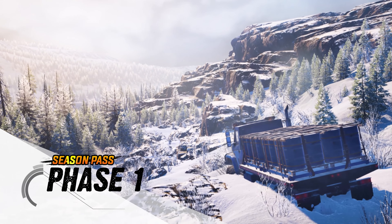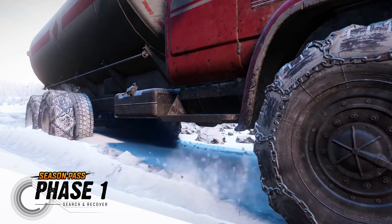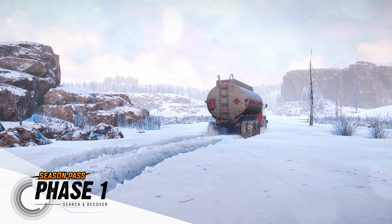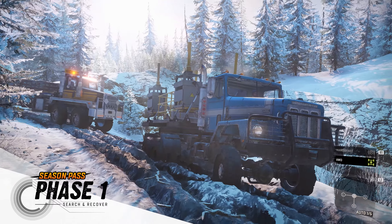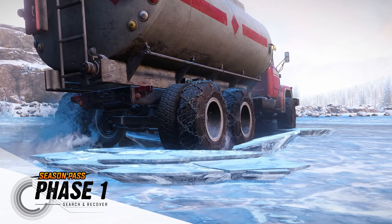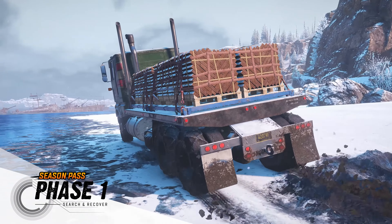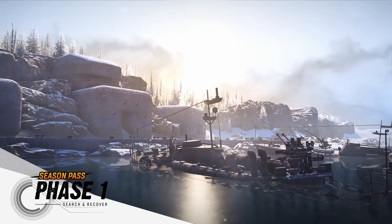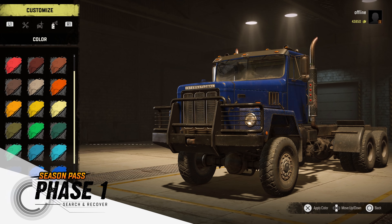The first phase will be available a few weeks after the release of the game. It will include an additional winter environment set in Russia, greatly expanding your playground with several new maps for your rides alone and with your friends. Explore and brave the Tundra to discover new missions, which include an exciting hunt for the lost wreckage of a World War II bomber. More vehicles and skins will also be added during this phase.